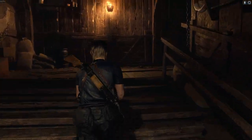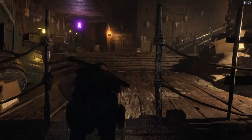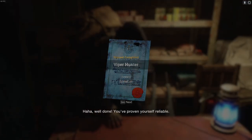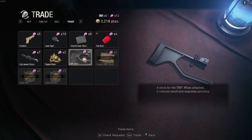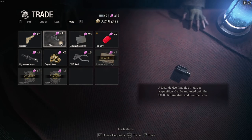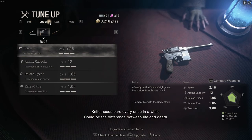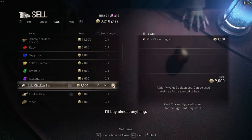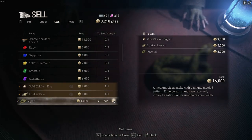Back to the merchant — your favorite business associate. The merchant notes we took care of the vipers: viper hunter, you've proven yourself reliable. The TMP stock and high-powered laser sight are on sale but we'll wait — we're not struggling. There's the gold egg and the lunker bass for 5k. We'll just sell the vipers as well.